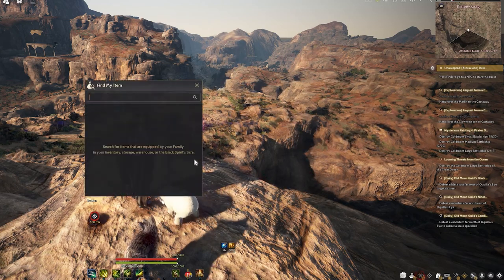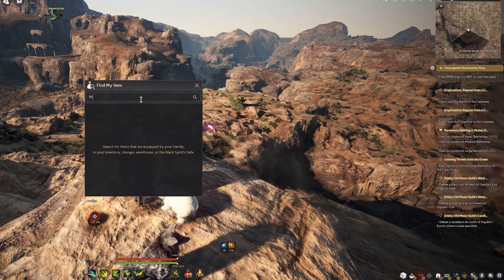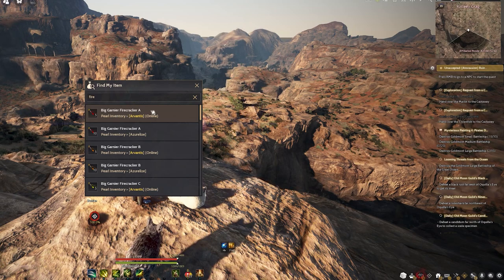You can have all these shortcuts into your Escape menu, and you want to type something like 'fire' to find things such as firecrackers — all these items related to fireworks.